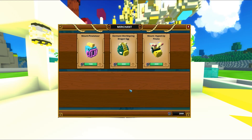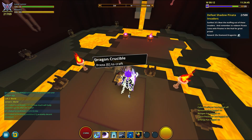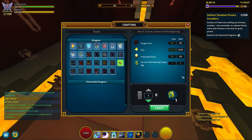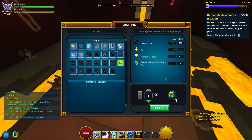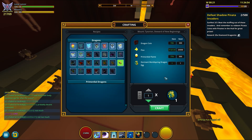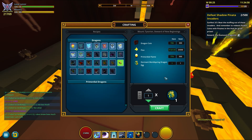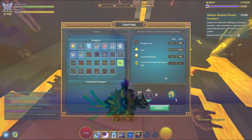The second one is a dragon egg that costs 2000 pinata coins. Once bought, you will need an additional 300 dragon coins, 25,000 flux, and 500 primordial flames to craft the legendary dragon itself. The dragon is called Tysorion, Steward of New Beginnings, and it looks like this.